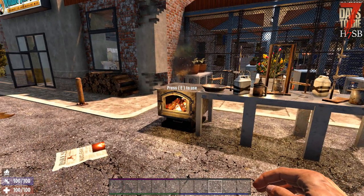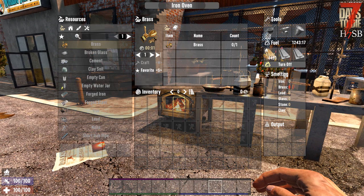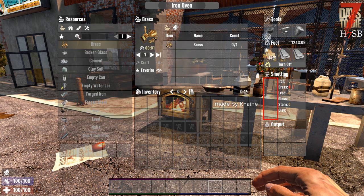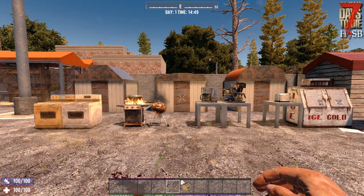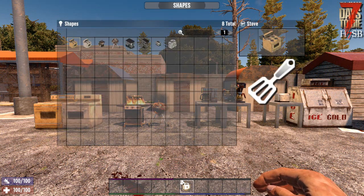These workstations differ only in their appearance from the respective standard variant. As an extra, the mod includes a customized version of Kin's 3-slot forge, which has been extended to all new forges and can be activated by an optional modlet. The highlight of the mod is the new kitchen helper block, which you learn to craft through chef rank 1.